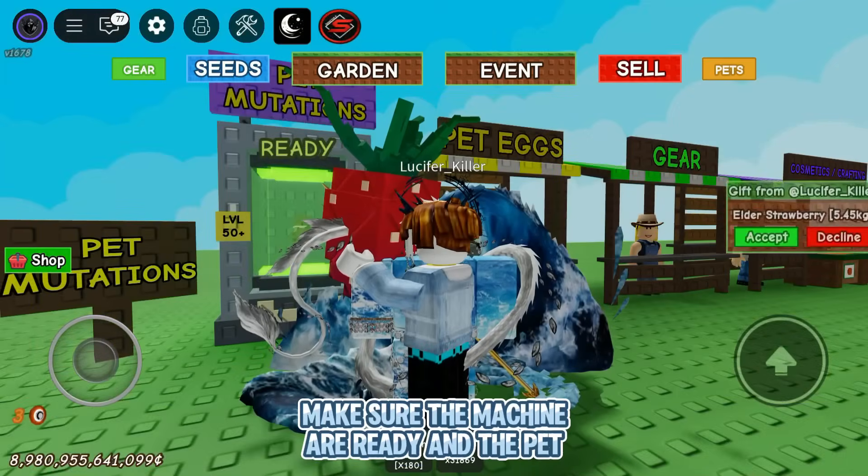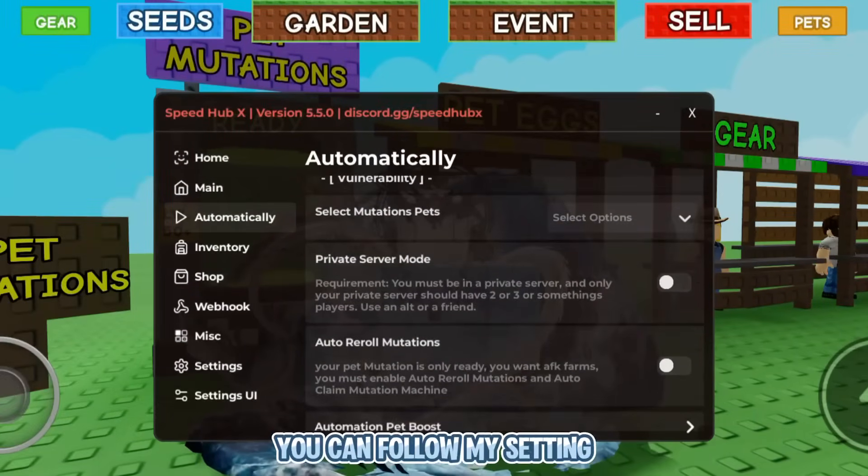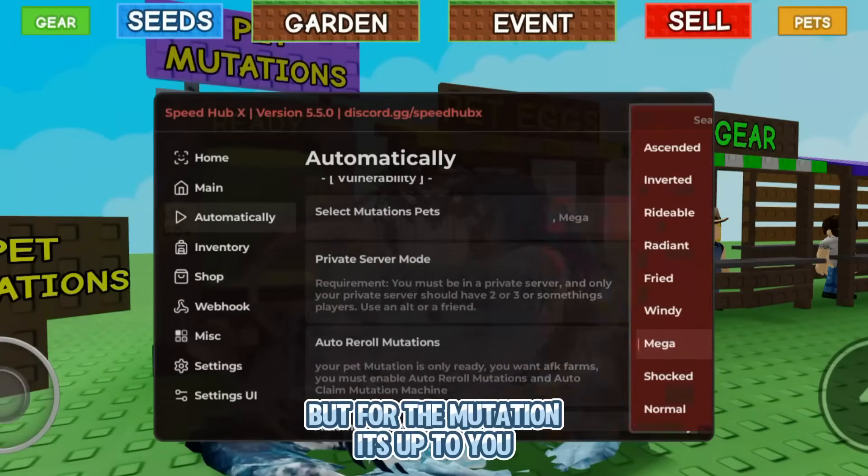Make sure the machine and the pet are ready. You can't do it if they're not ready. Here I will use the SpeedHub script. You can follow my settings, but for the mutation it's up to you.